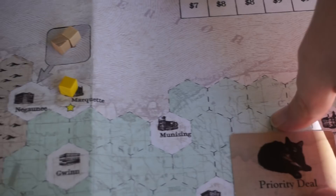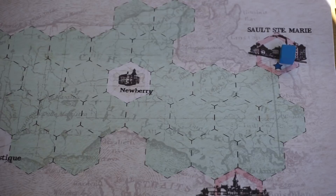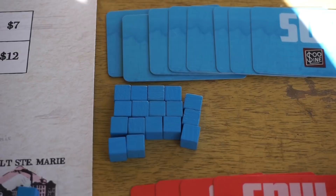The third company is the Sioux Line. They're all the way over on the other side of the map and they don't have a whole lot of things to build to. They don't look super profitable, but they start with nine shares available for purchase. So over the course of the game, they're going to get more money coming in more consistently than the other railroads.